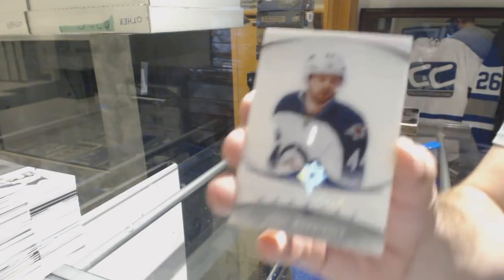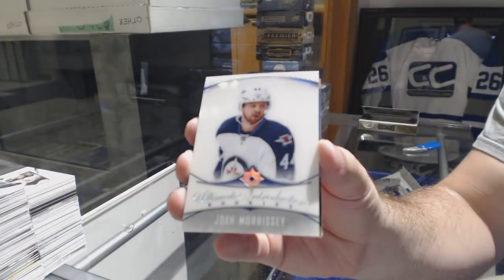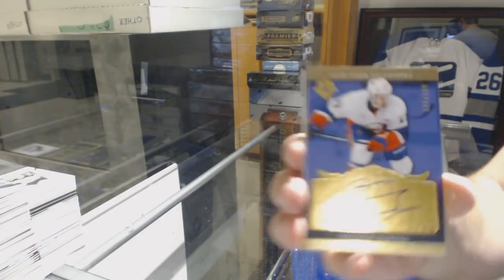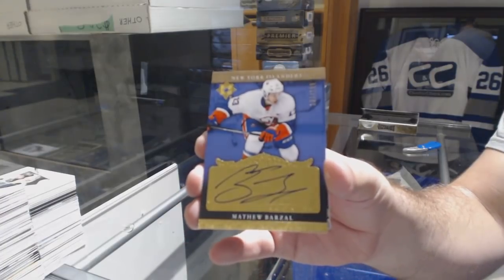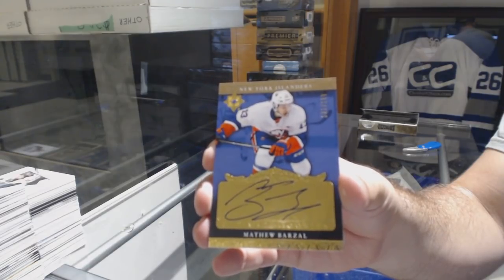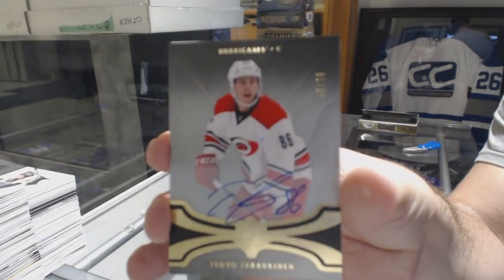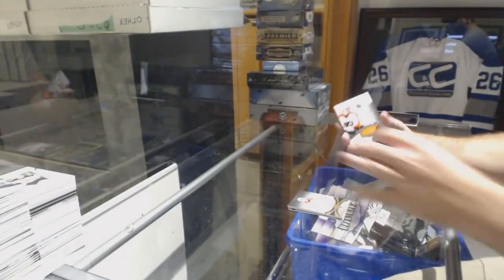We've got for the Winnipeg Jets, Josh Morrissey, Ultimate Introductions, and that's a big one — numbered to 199. Retro Rookie Auto for the Islanders, Matthew Barzal — what's up BQ? For the Chicago — Carolina Hurricanes, numbered 75, Dave Tara Vinen. Ultimate Autograph and for the Flyers 249, Ivan Provorov.